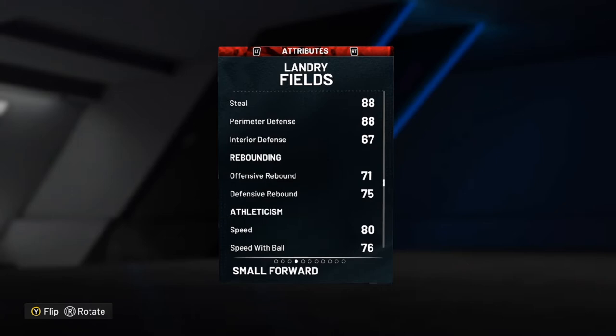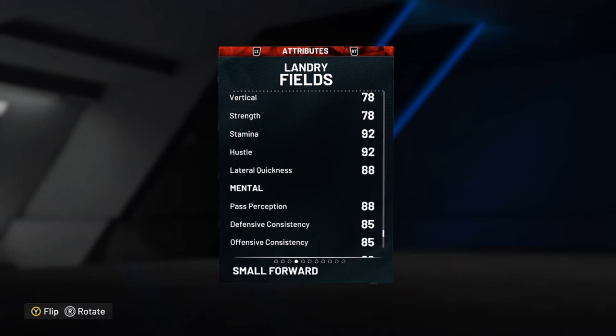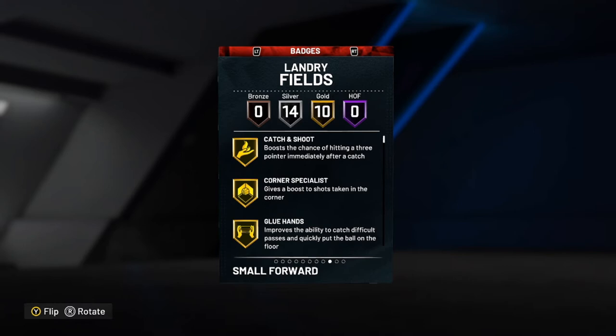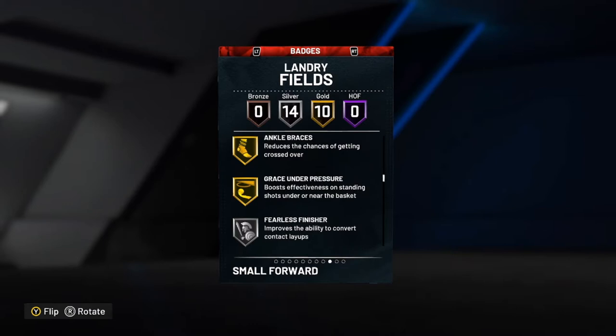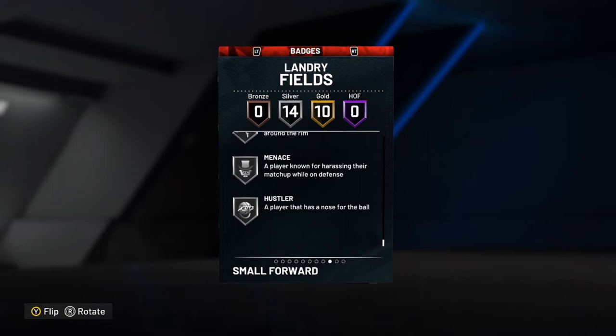He's got really nice size at the shooting guard position. 80 speed, 76 speed with the ball, 80 acceleration, and an 80 lateral quickness. What I will say about this card is he's not going to be the best creator in the world, but as a 3-and-D guy at the shooting guard position, especially for a Ruby, he's going to be incredible. This might be one of the best Ruby cards in the game. He has 10 gold badges: captain shoot, corner specialist, glue hands, pick dodger, clamps, interceptor, off-ball pest, bailout, ankle braces, and grace under pressure. Plus 14 silver badges including fearless finisher, teardropper, pickpocket, pogo stick, tireless defender, slithery finisher, needle threader, set shooter, hot zone hunter, bullet passer, special delivery, fast twitch, menace, and hustler. Overall, a lot of defensive badges and some shooting badges — looks like a super solid 3-and-D card.